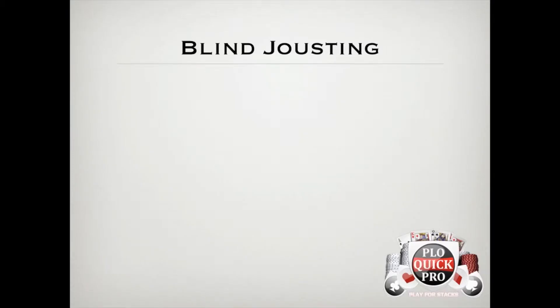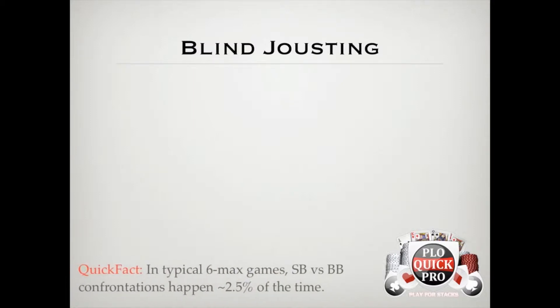Figuring out the correct adjustments for blind vs. blind strategy is important because it's a spot you'll find yourself in a lot in 6-max. How much is a lot? Well, according to Tom Chambers' book Advanced PLO Theory, you'll find yourself in a blind vs. blind spot approximately 2.5% of the time.